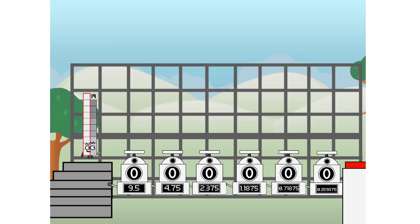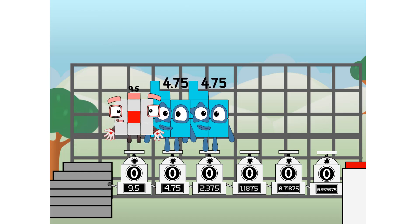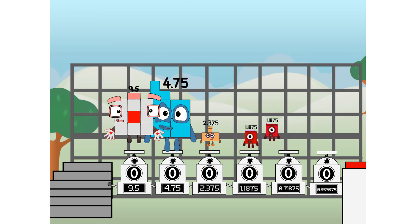Using the power of 2s to send any number flying. First, I split in two: 9.5, and 4.75, and 2.375, and 1.1875, and 0.59375, and 0.296875. Now press the big red button. Then you choose who's going up.